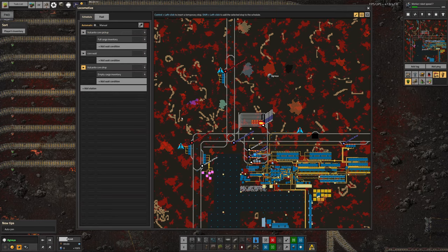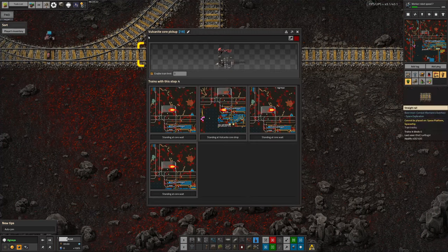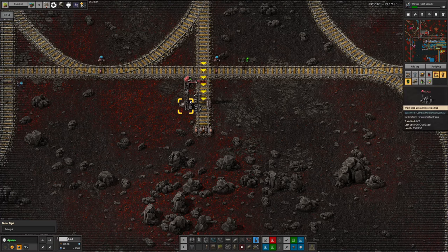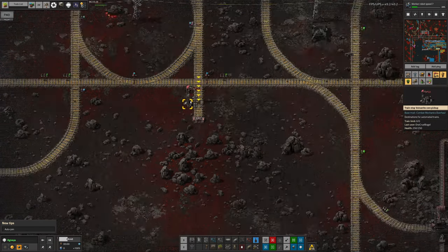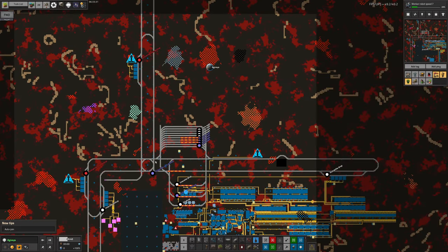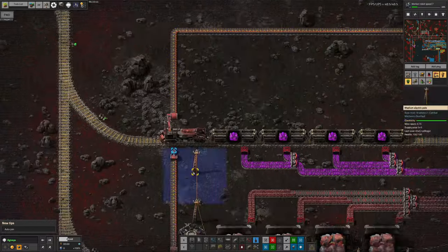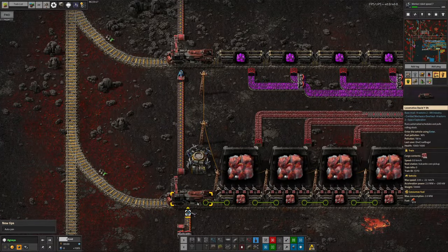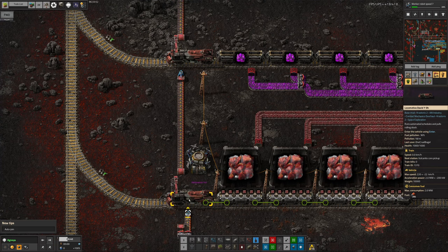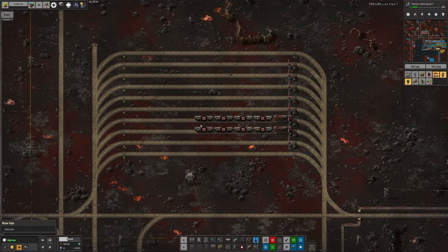The fix — which is interesting — is to put in an additional station with a train limit of zero but with the same name: 'Vulcanite core pickup'. A train should never go to this station because it'll always have a train limit of zero. But because there is a station somewhere on the network that isn't disabled, all of the trains in here are happy to wait for the train limit to go up to one or more and then head over to it. So they're all waiting in here, which is why we're getting destination full on this one down here. That's now working nicely — it's solved all of the train jam problems, got the trains to behave themselves, and gives us a decent amount of throughput.